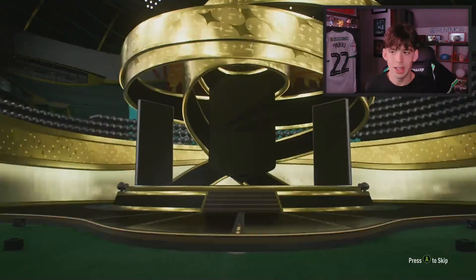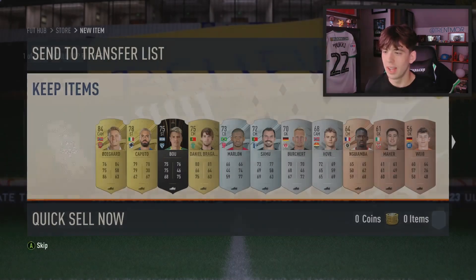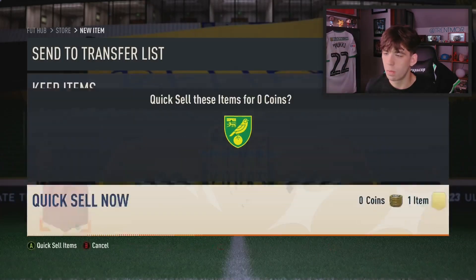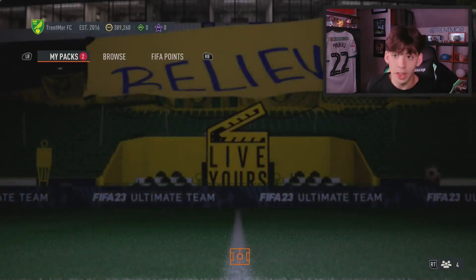Prime mix players pack. Unfortunately not an icon. We'll skip that and move on. Martin Odegaard — we get an 84, we'll take it. Aaron Ramsdale, who's a duplicate, we'll discard Ramsdale. Of course, he's untradable and he's a World Cup card. Nothing too exciting there.